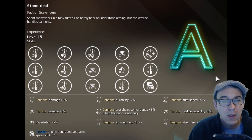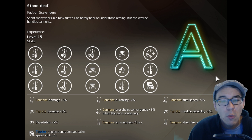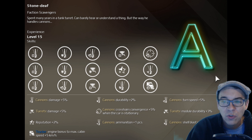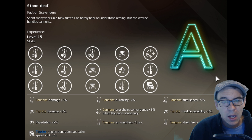Stone Deaf gives one extra shell for cannons and buffs their damage. It speeds up the Trucker cab a little, which is pretty useless since nobody really uses the Trucker cab. But you get boosts to cannons across the board: damage, durability, shell blast radius, crosshair convergence when stationary, a two-percent turn speed bonus, and that one extra piece of ammo — all of which makes a big difference. I use Stone Deaf every time I run cannons, so it's a must-have. If you want to be a cannon main, switch to Stone Deaf and grind it.